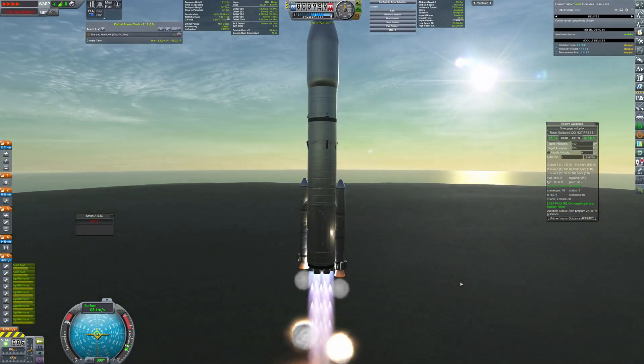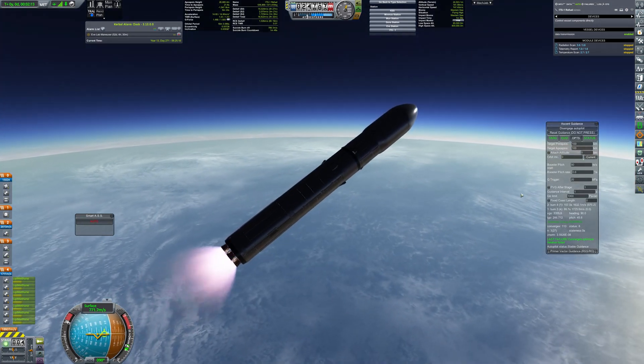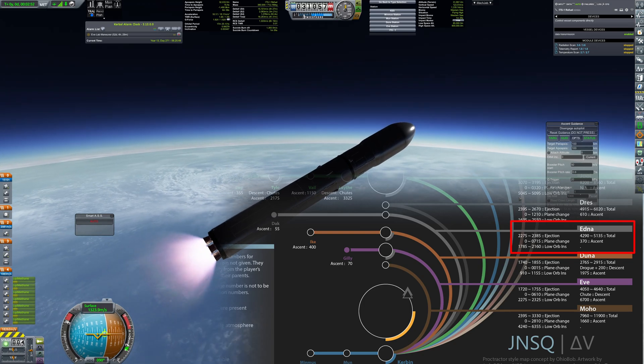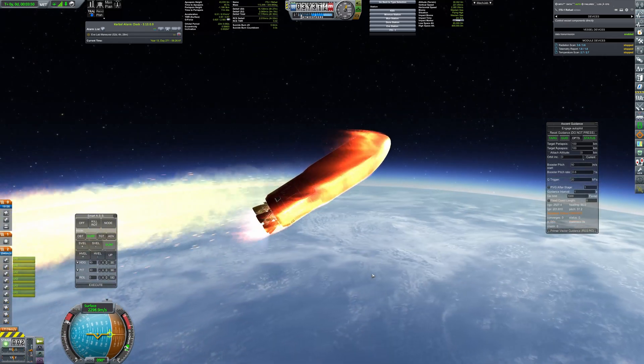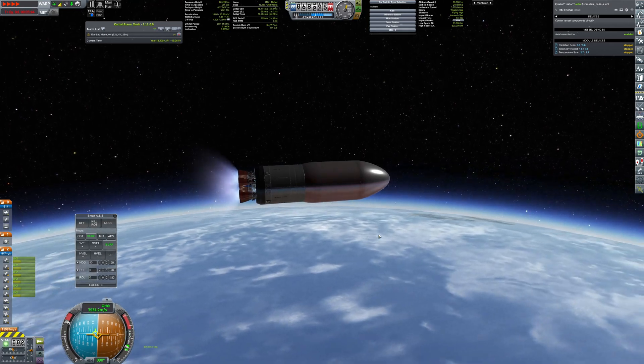Hello everybody. Today we are going to see our brave Kerbonauts visiting Edna, a small dwarf planet orbiting between Duna and Dress. Edna also has a moon called Dak, which is really tiny — just half of the Mazzucchini. During this trip we are going to visit both bodies.